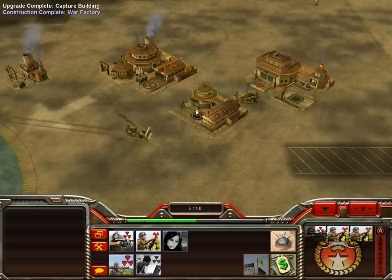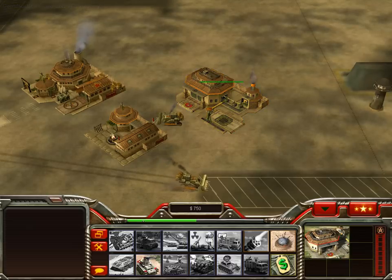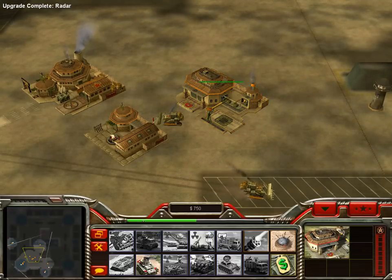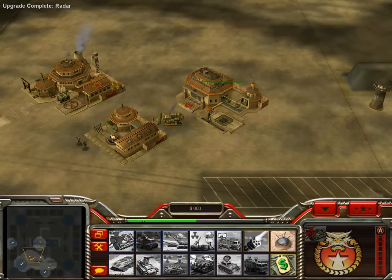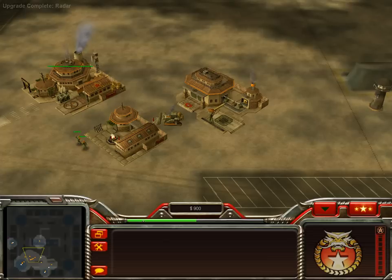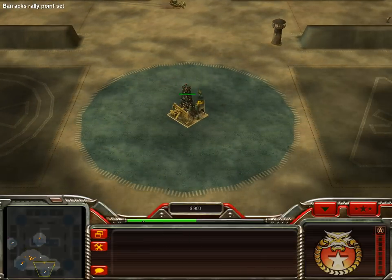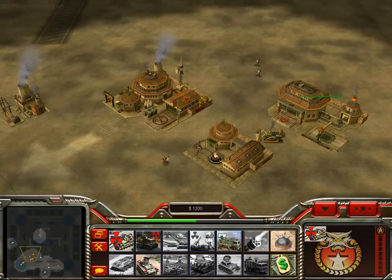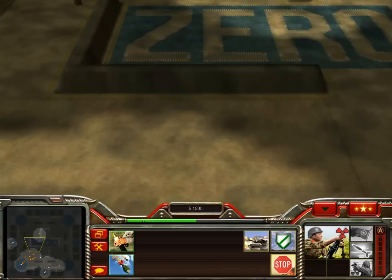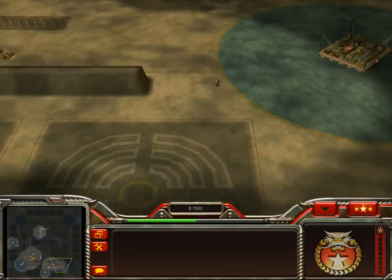I'm going to show you guys some siege soldiers. Here's a Nuclear Battle Master — it's kind of like the Zero Hour version of the Battle Master. It has the horde bonus, of course. Horde bonus is when you're together you actually fight better, because you're like in a team.